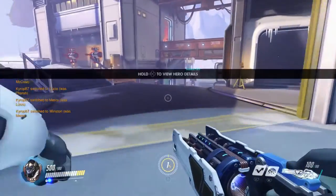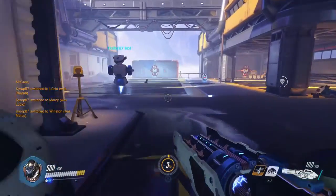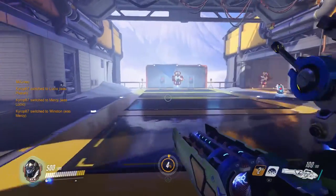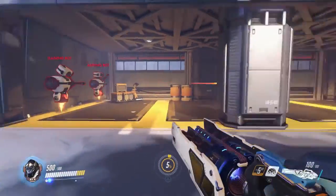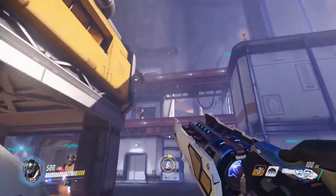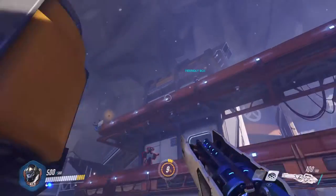Now let's move over to Winston. He can't sprint but he does launch himself — it has a bit of a cooldown — but it takes you really far and even allows you to reach the next level of some areas, which a lot of characters just cannot do.